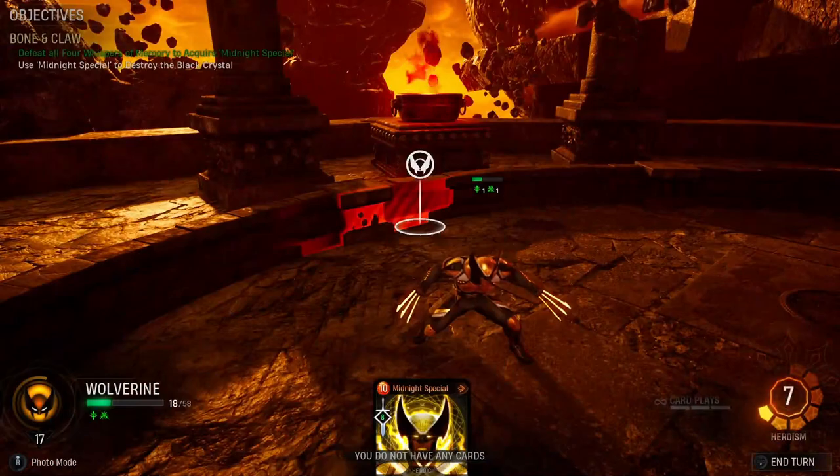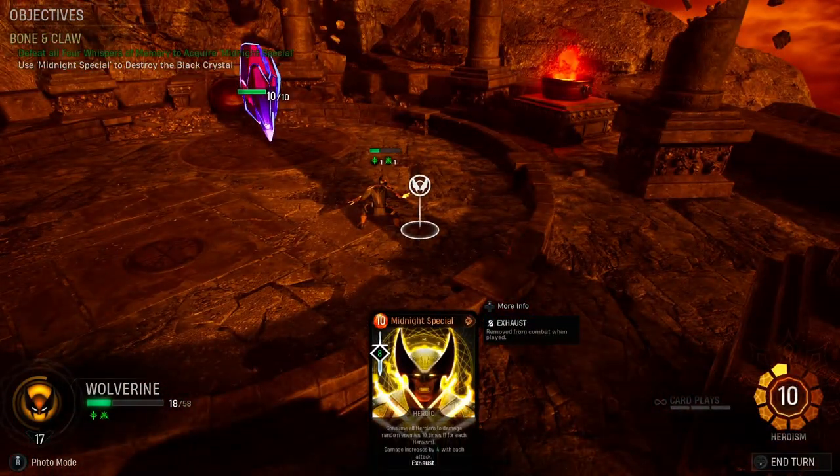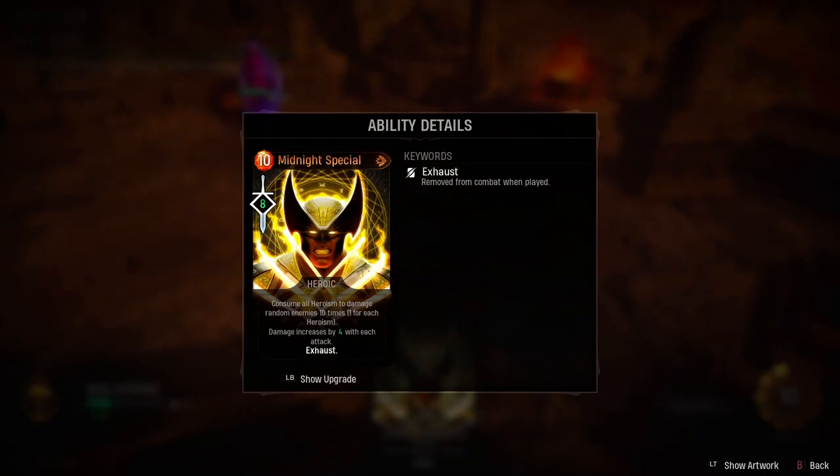And with that, we are now ready to use midnight special. Just to read what it says for you guys: consume all heroisms that damage random enemies ten times, one for each heroism. Damage increases by four with each attack.